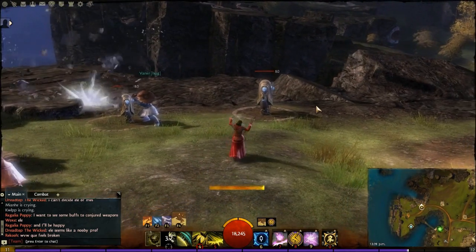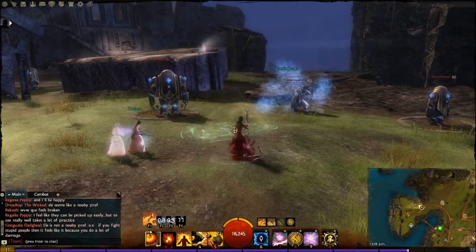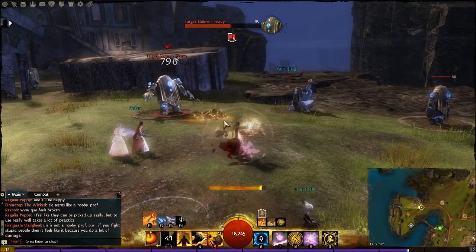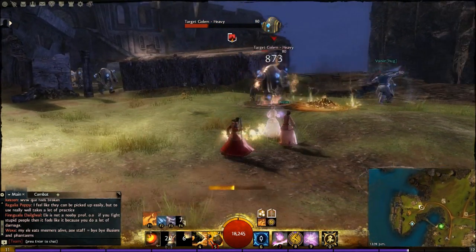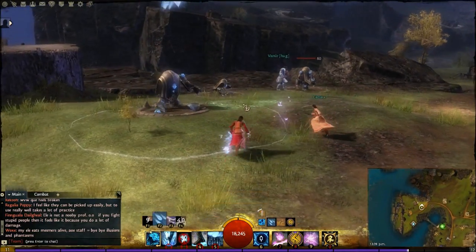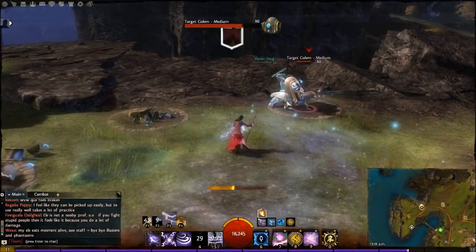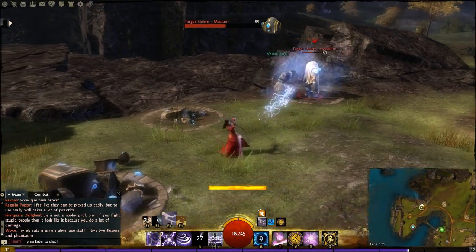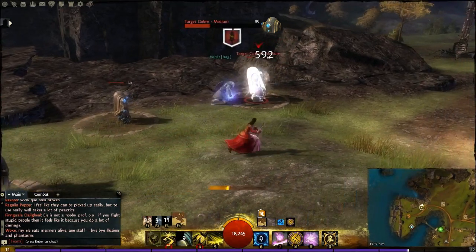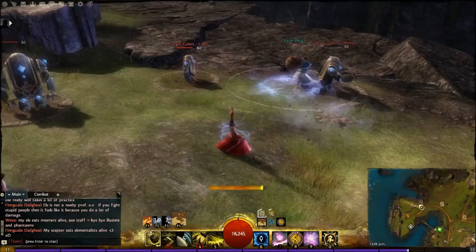You can go into Earth, burn all your cooldowns there, then switch to Fire and have a fresh set of cooldowns. Once you're done with that, you can go to Water and use those skills, then cycle to Air and have a fresh set of Air cooldowns. If you play it smart, you can cycle through all your cooldowns across all your affinities.